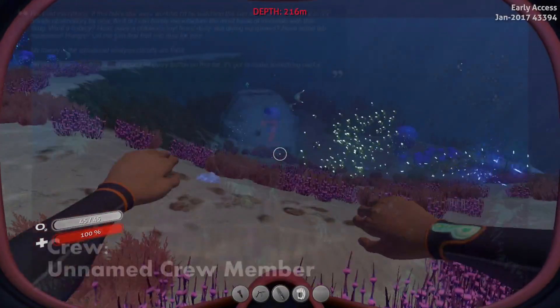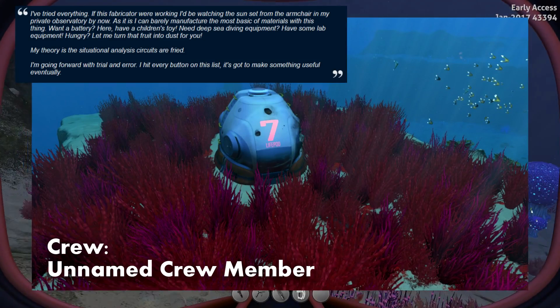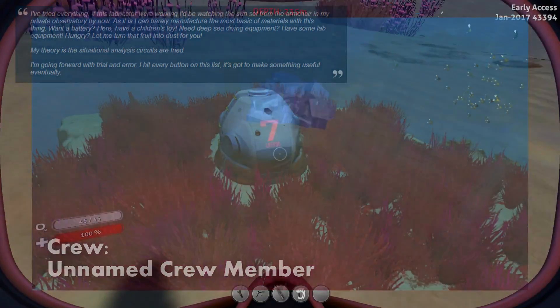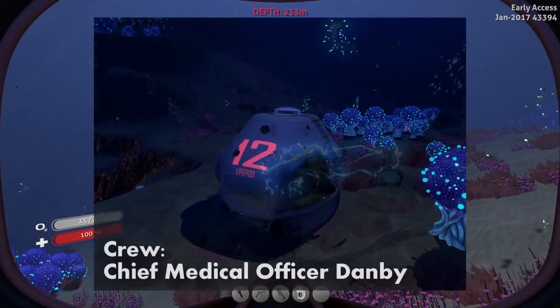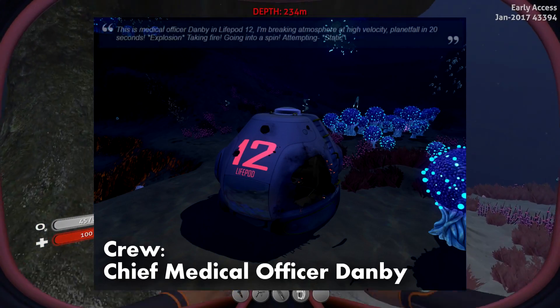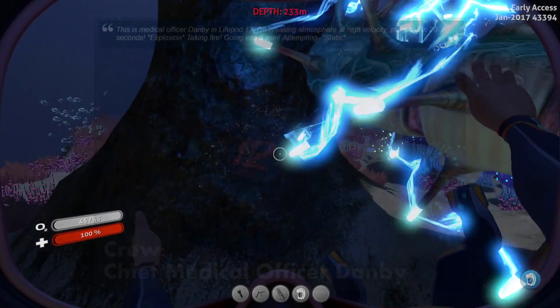Lifepod 7 has a recording of a crew member trying to work out how to fix his seemingly broken fabricator. In an attempt to do this, he presses every button on it. We can assume he never got anything useful out of it and likely died shortly after. Lifepod 12 contained Chief Medical Officer Danby, whose last recorded voice message was that he was plummeting towards the planet. A couple of explosions occur, he begins spinning, and we can assume he died on impact.